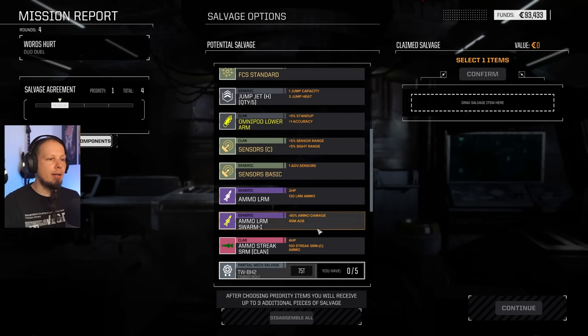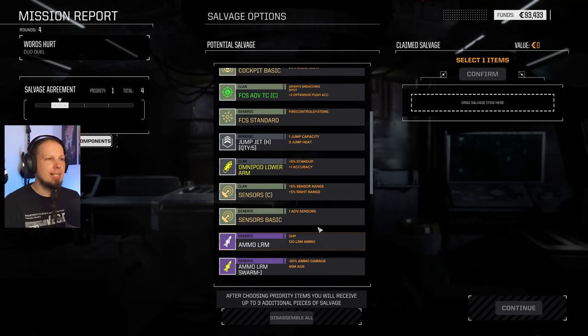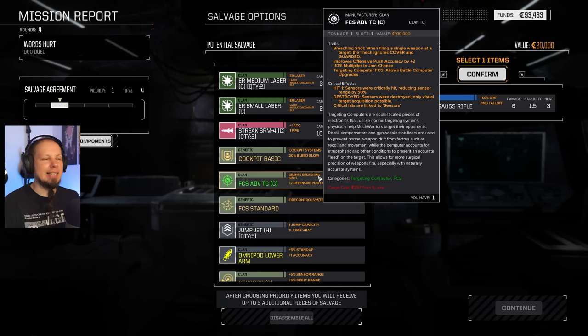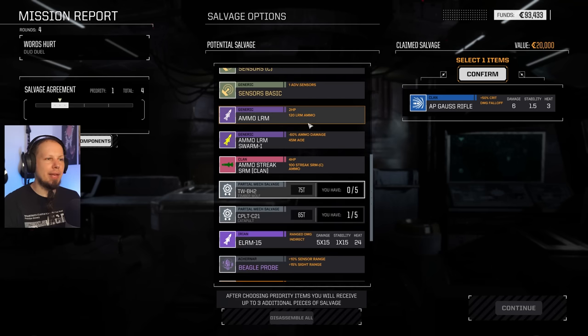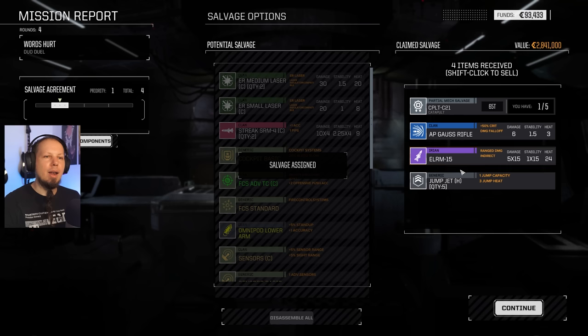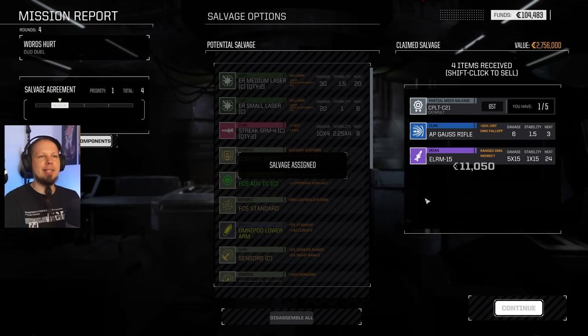We got an Omni — a Timber Wolf. It's the Bounty Hunter. I'll pick an AP Gauss Rifle — these are fantastic weapons if you can get into range. All right, Catapult with ELRM — not bad. Sell the jump jets. I was here for the money; the salvage is just icing on the cake. That was a quick way to gather a million C-Bills.